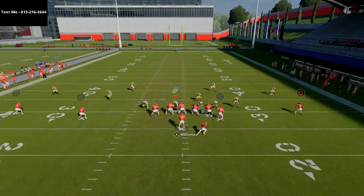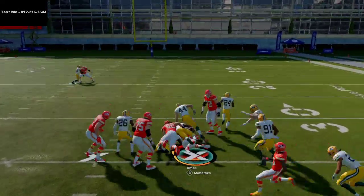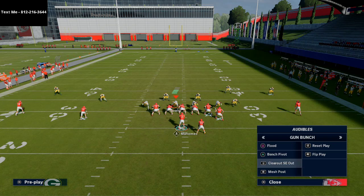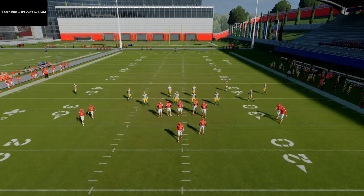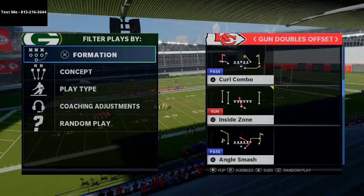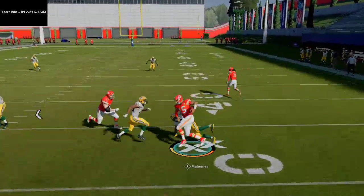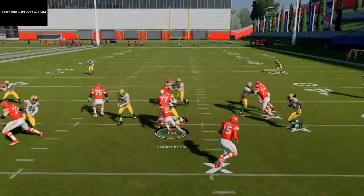Now, obviously in key situations, if I know I'm going to run the ball, I might take it off conservative. But if I scramble with the quarterback, you notice he is still going to fumble. So make sure that you're still sliding. If you scramble with the quarterback on non-quarterback designed runs, he will still fumble. However, if I go to a quarterback designed run — like QB power, read option, or any of those basic plays — and I run with the quarterback, what you'll notice is he won't fumble. It's only on the non-designed quarterback run. So you see here, I can get tackled and I'm not going to fumble. If I scramble out of the pocket, that's when I need to make sure I'm being smart and sliding down with my quarterback.